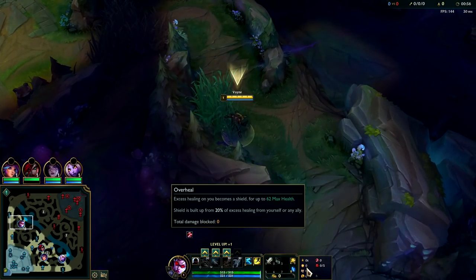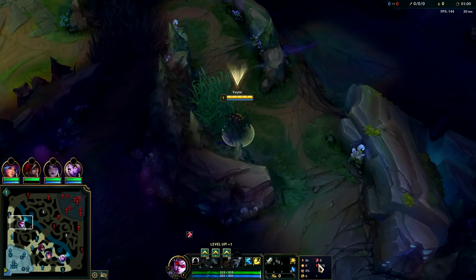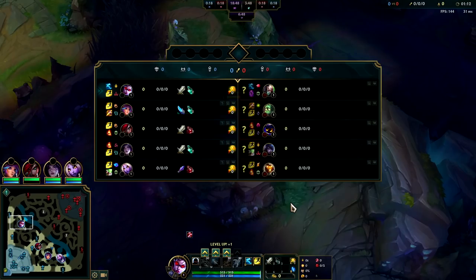For your runes you want Lethal Tempo with Overheal, Alacrity, and Coup de Grace. Taste of Blood and Ravenous work really well together — keeps you at full HP and helps with your trades. Whenever you're healing off of your lifesteal or any other source at full HP, you get a little bonus shield which helps you in scraps.